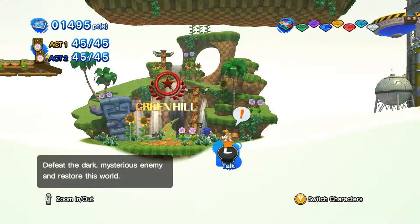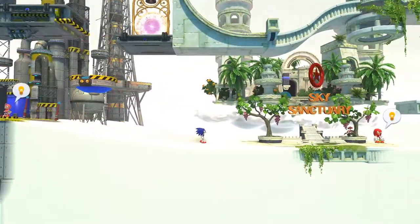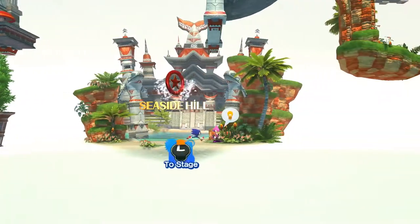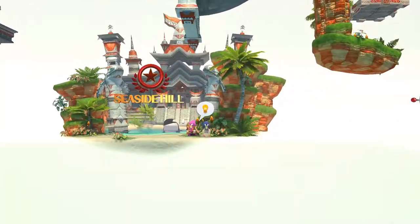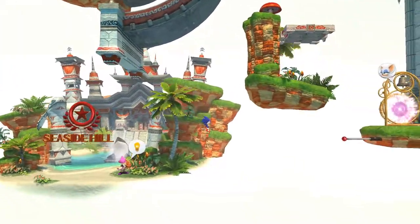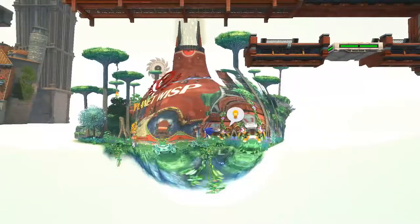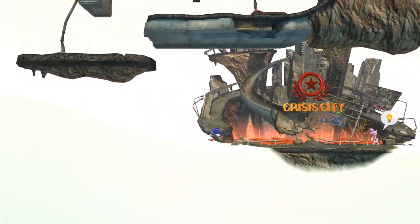The game is cleverly split into three eras. First is the Genesis era: Green Hill, Chemical Plant, and Sky Sanctuary, with the Death Egg Robot as its boss. Then the Dreamcast era: Speed Highway, City Escape, and Seaside Hill — though Seaside Hill isn't technically a Dreamcast title, so maybe call it the 'Edginess era,' with Perfect Chaos as its boss. Finally, the modern era: Crisis City, Rooftop Run, and Planet Wisp. Crisis City actually turns out to be a decent stage.